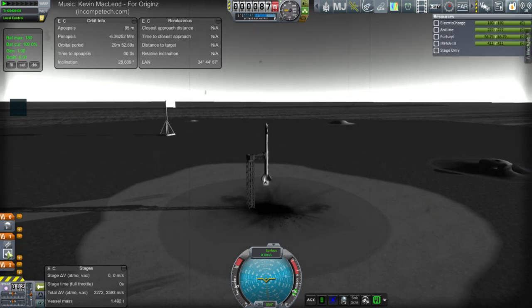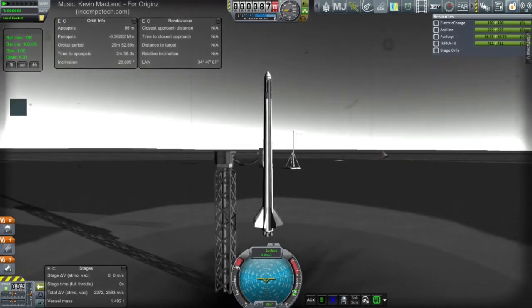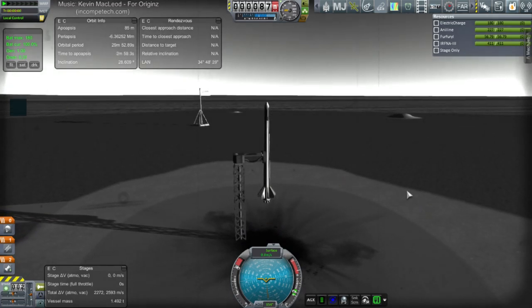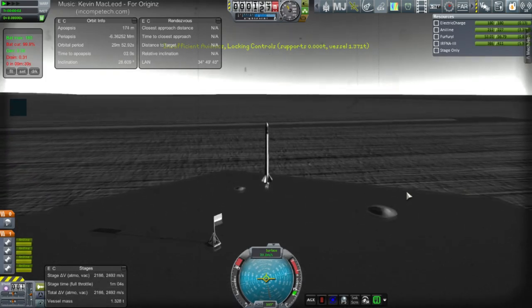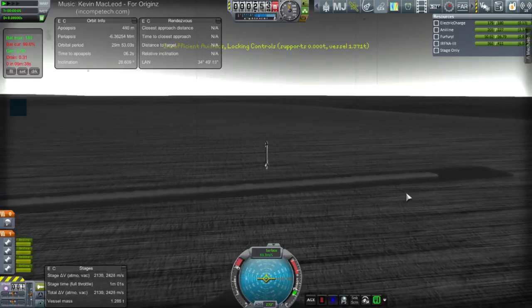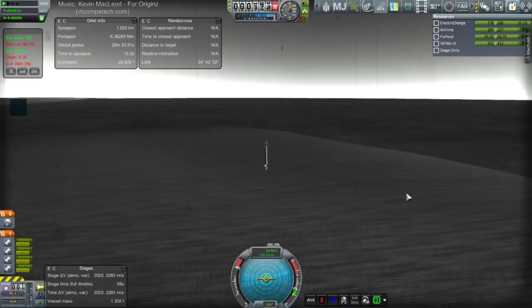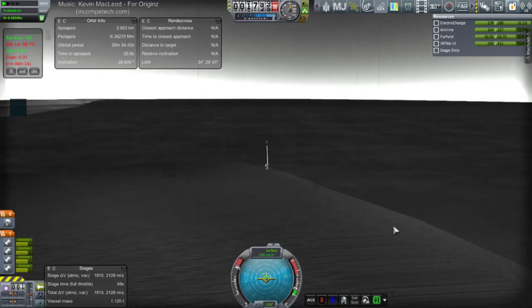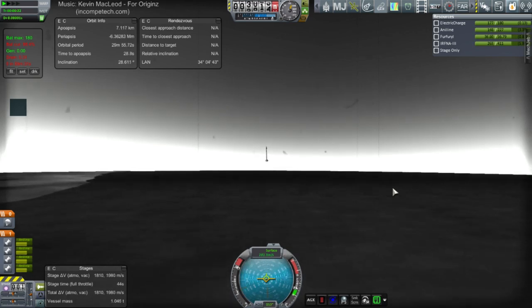We'll stage the engines first. Okay, let's see what happens. This one has all eight fins at the bottom — half of them tilted, half not.